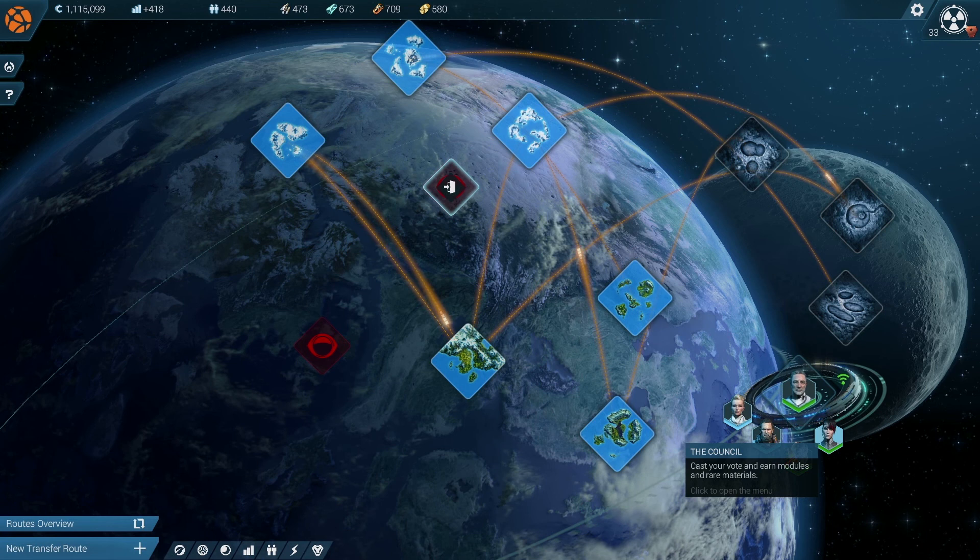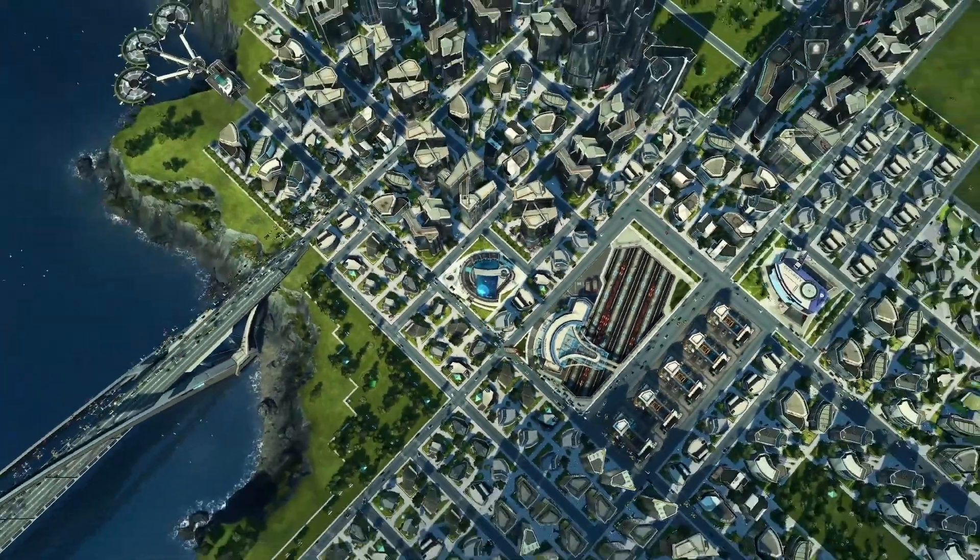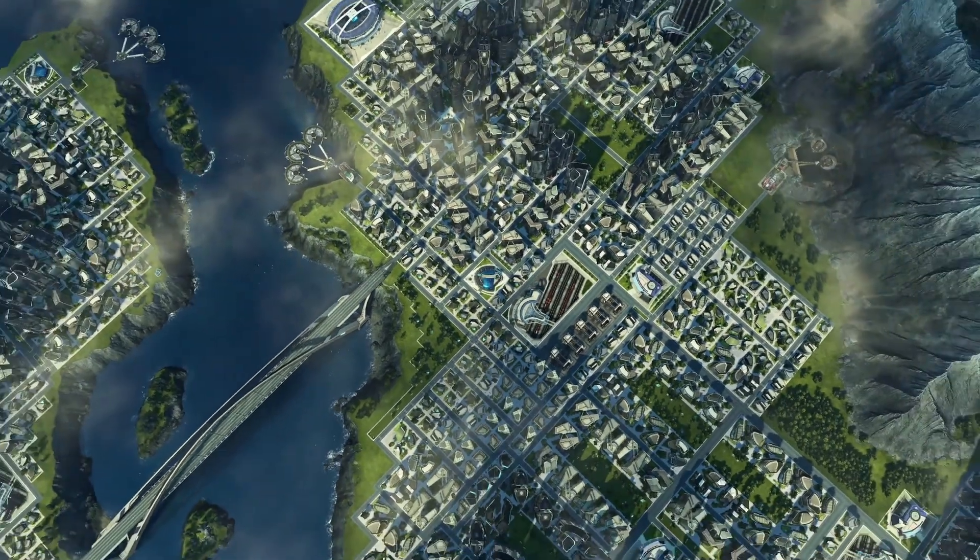Finally, there's the space station, serving as an online hub, hosting different online features like the council, where players can cast their vote. This makes a total of 12 sectors — the biggest Anno endless game so far.